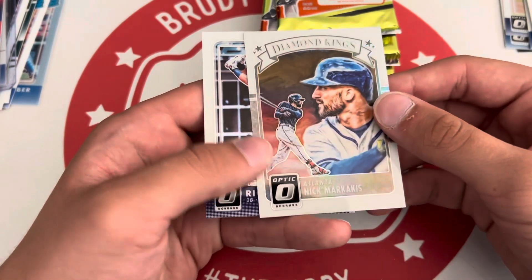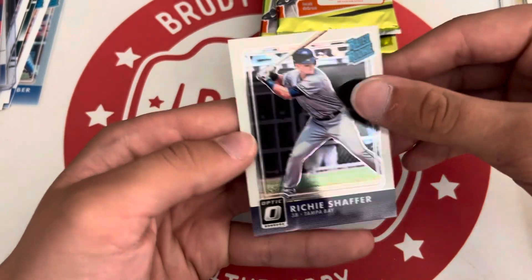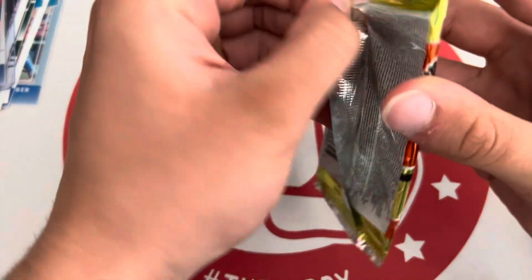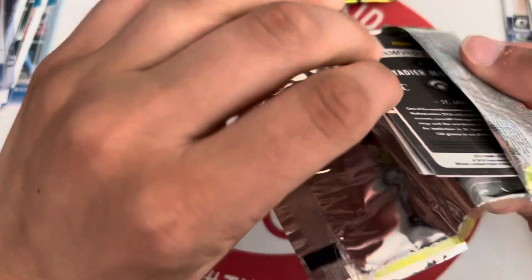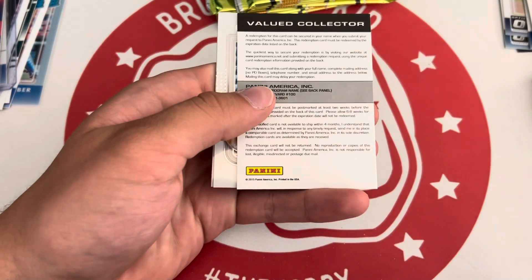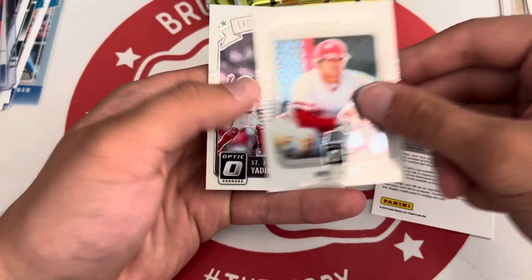It's just a holo — the background made me think it was a parallel. And Richie Schaffer rated rookie. Syndergaard. Oh, that's not good — redemption. Legend of the Game, Pete Rose.